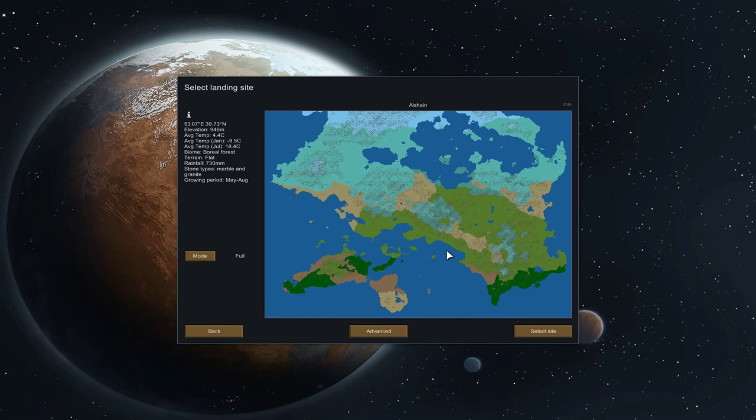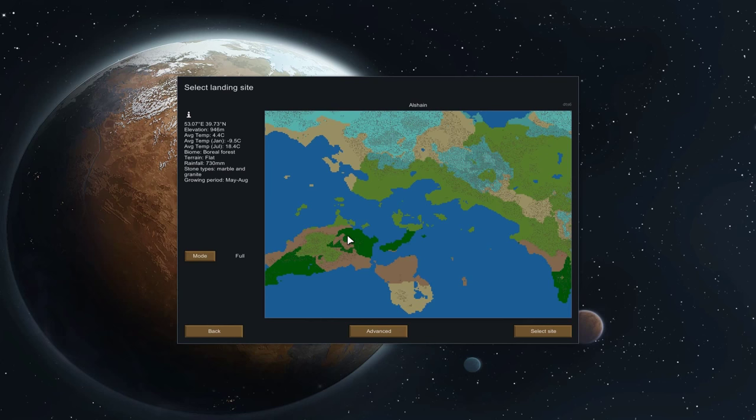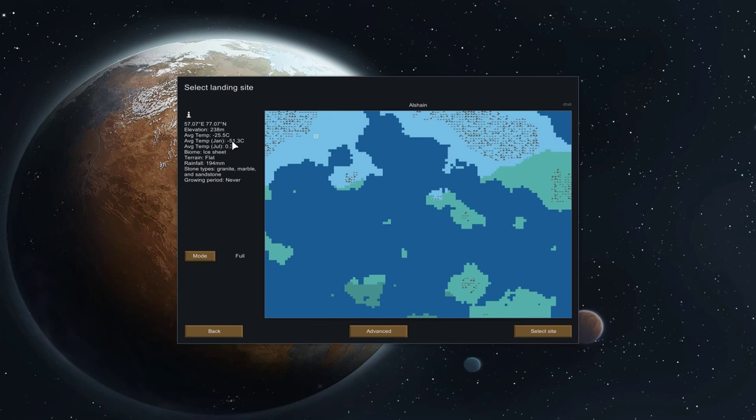If we pick one by the sea we'll have a bit of sea in the map. Last season in Alpha 9 we were up in the mountains — nice and warm, never got that cold, dropped a little bit below freezing in winter but wasn't a big deal. So I want to go somewhere cold this time. They've introduced this new ice sheet biome which is, as you can see, ridiculously cold — you can go right up to straight negative even at the hottest time of year. But I think that might be a bit much.